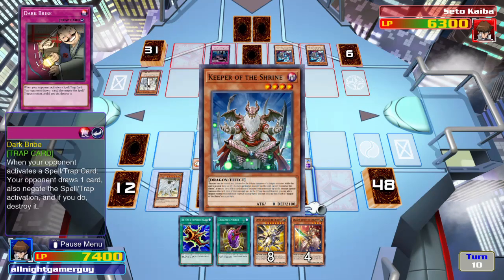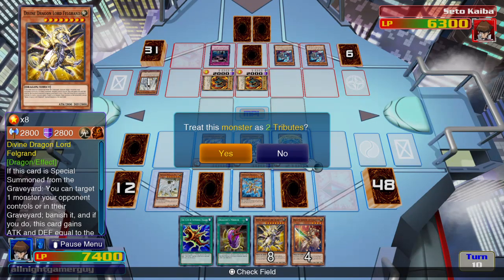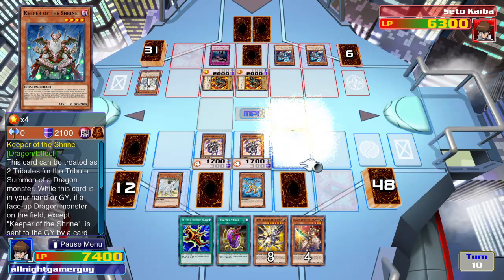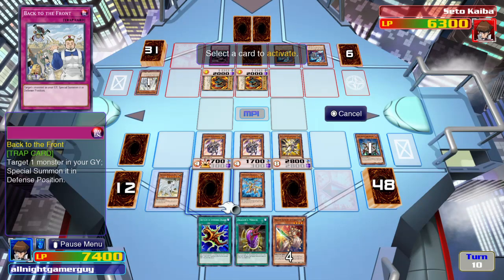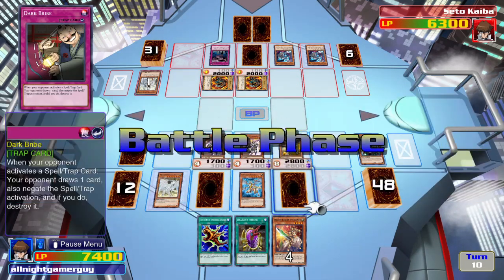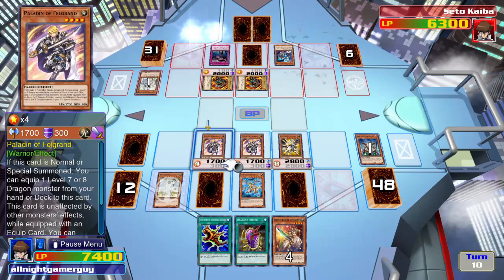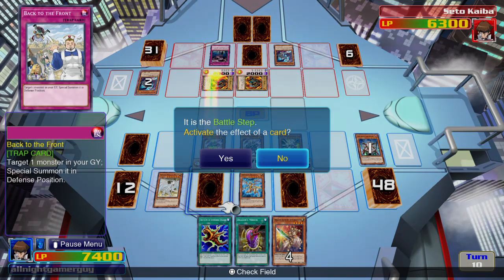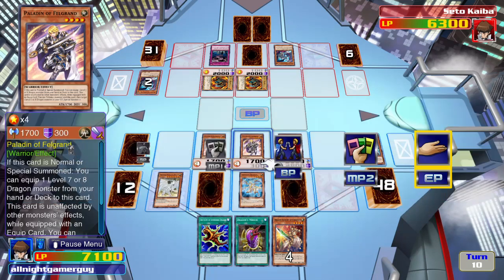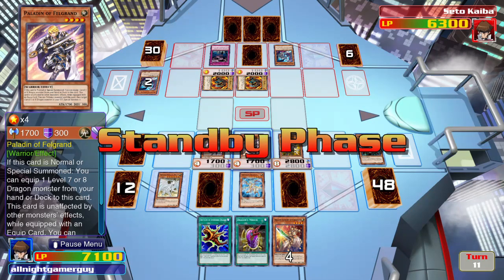I flip up Keeper of the Shrine. Keeper of the Shrine counts as two Tributes if I'm special summoning a Dragon. Divine Dragonlord Felgran! Felgran will attack. I see — so my monster has to have higher attack points for that equip spell card to be destroyed.